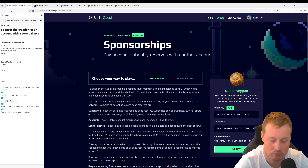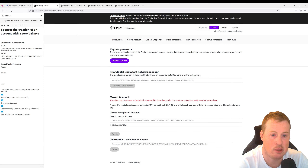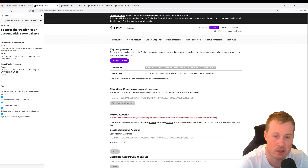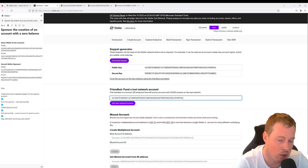Don't click on fund. Now let's head over to the Stellar Lab and generate another key pair. Copy over the public key and the secret key, and let's go fund this one. This is the one that's going to be locking up the XLM for the creation of the other account.